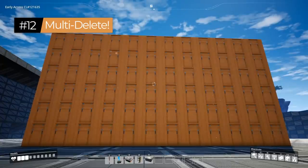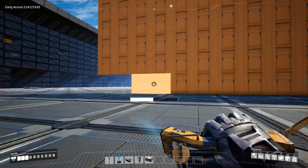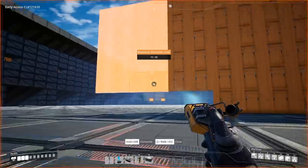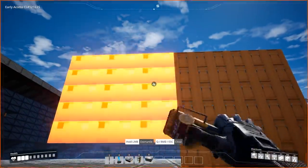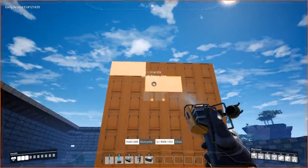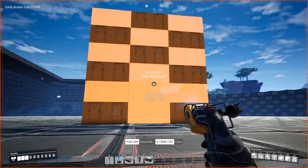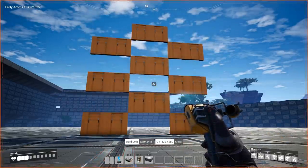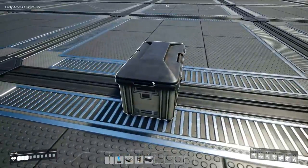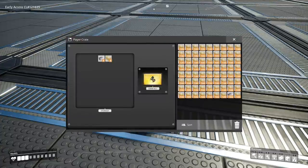Tip number twelve: multi-delete is one of the best tools in your factory. Press F to delete and hold Control to select multiple items — up to 50 — for deletion. You can selectively choose items by tapping Control, then hold Mouse 1 to delete everything on your multi-delete list. As of update three, multi-delete drops only a single box, so you won't create 50 separate boxes even if your inventory is full.